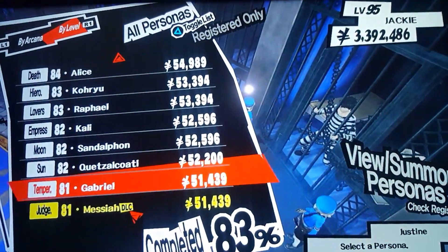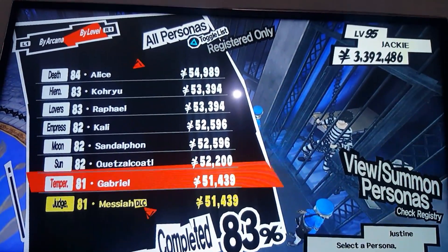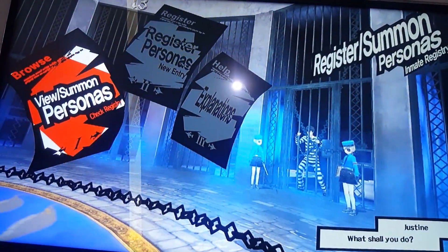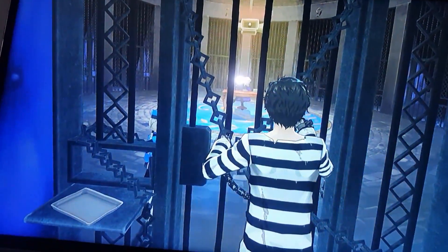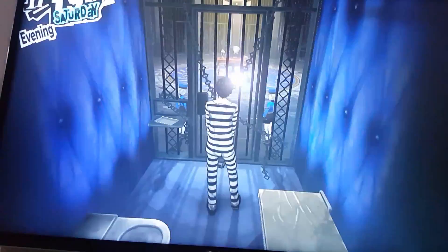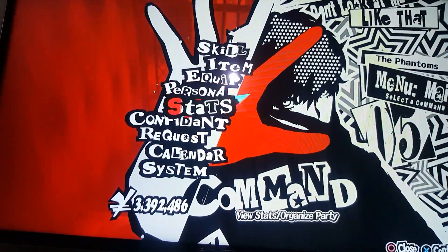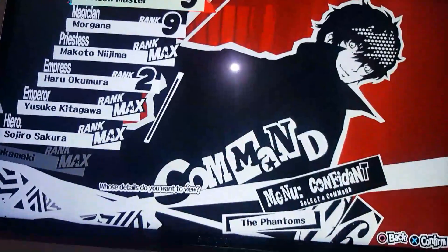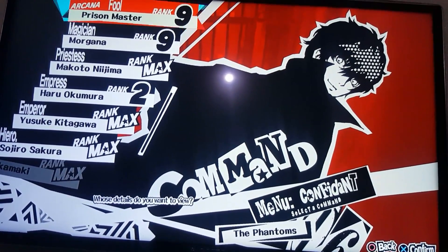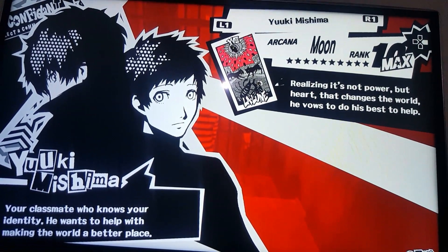We are now going to see how we can make an almost invincible Yoshitsune. First things first, we will see the personas we need. There are three confidants required, and the first is Yuki Mishima of course.